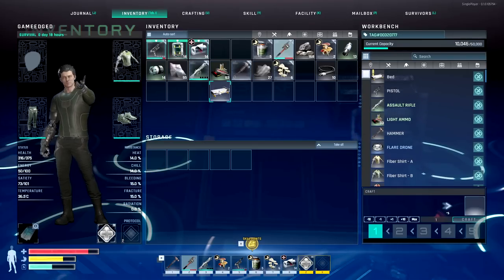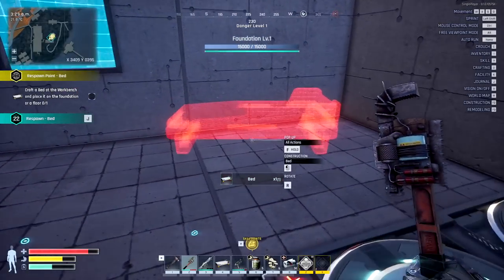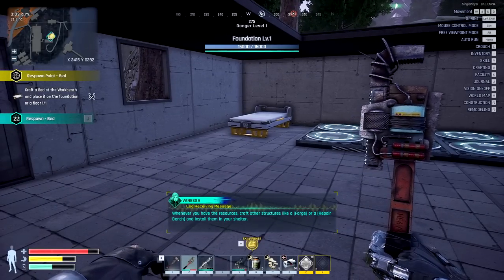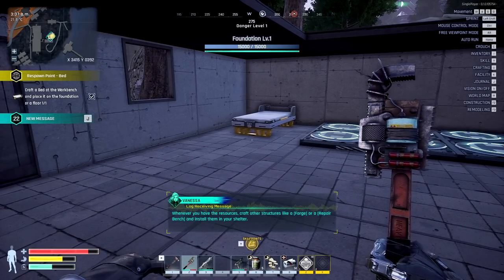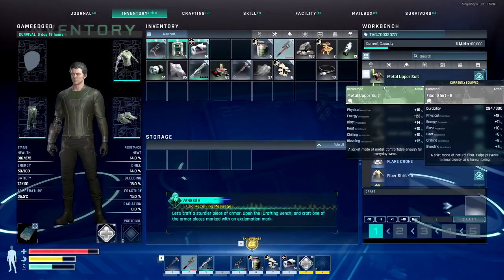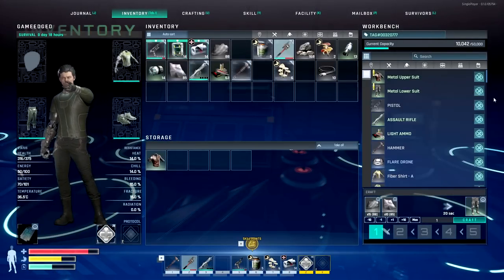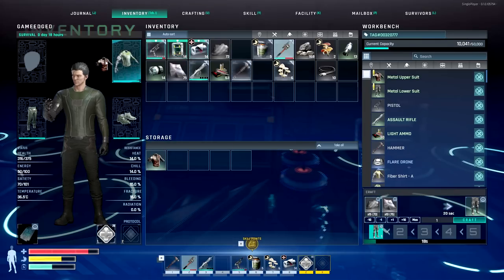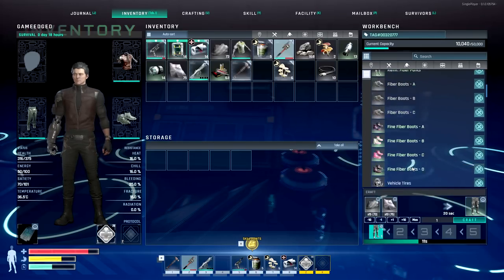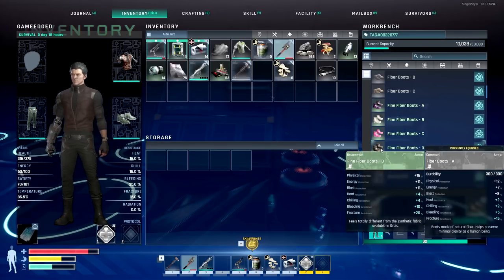Let's get the bed — we got that up and running. Put this down somewhere over there, maybe in a corner here. Whenever you have the resources, craft other structures like a forge or a repair bench and install them in your shelter. Let's craft a sturdier piece of armor. Open the crafting bench and craft one of the armor pieces marked with an exclamation mark. Grab four fiber because I might as well get the extra suit — I'm not going to want to have less than perfect. Can I get shoes like that too? There's a lot of stuff here — holy crap, there's boots too. I think we can craft those. Common boots — yeah, let's craft a set of those.